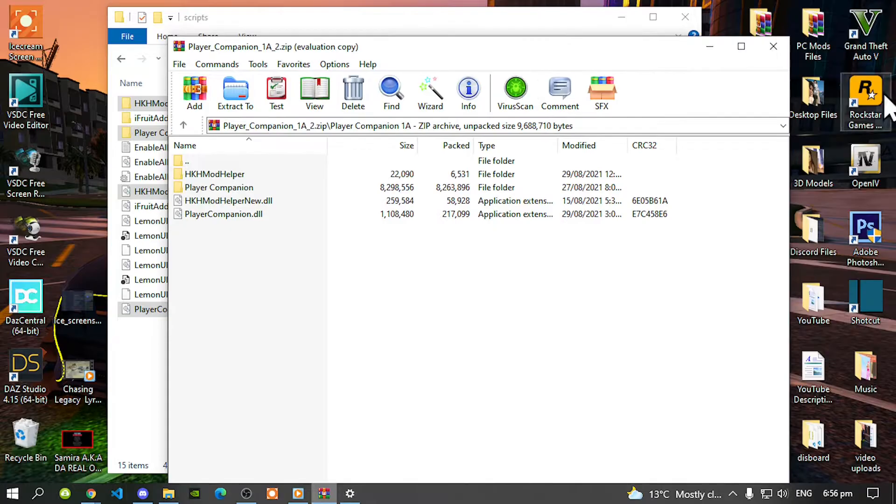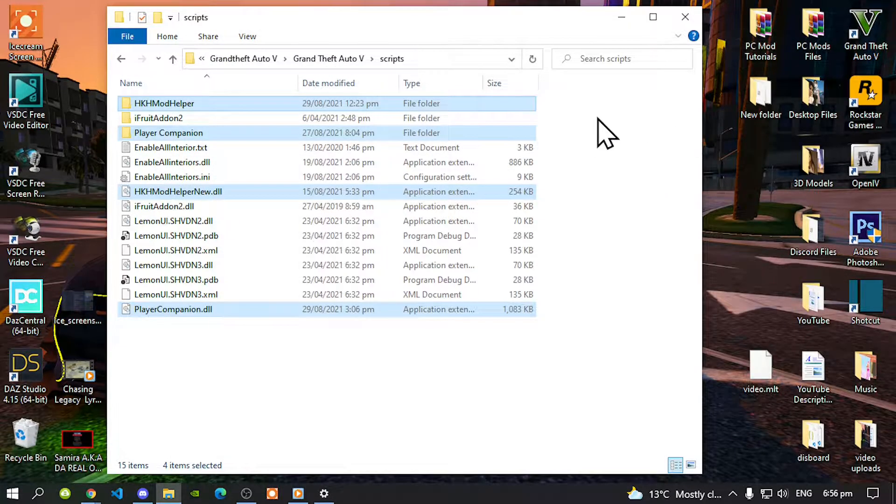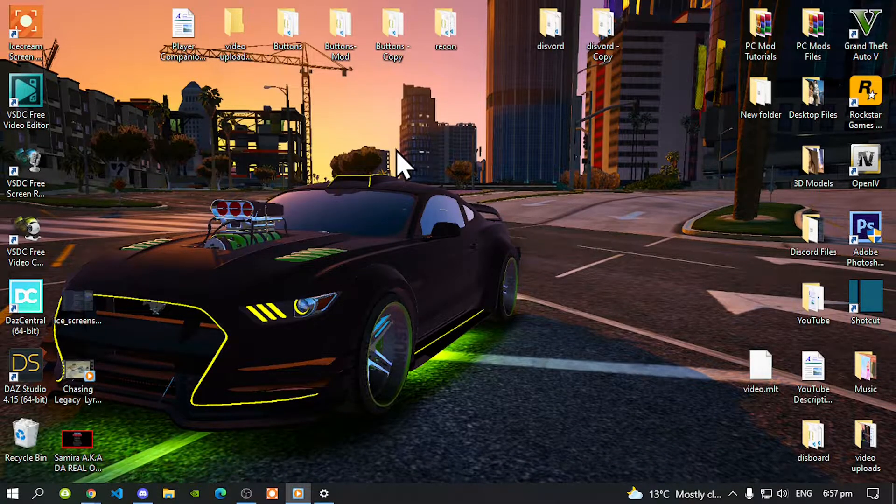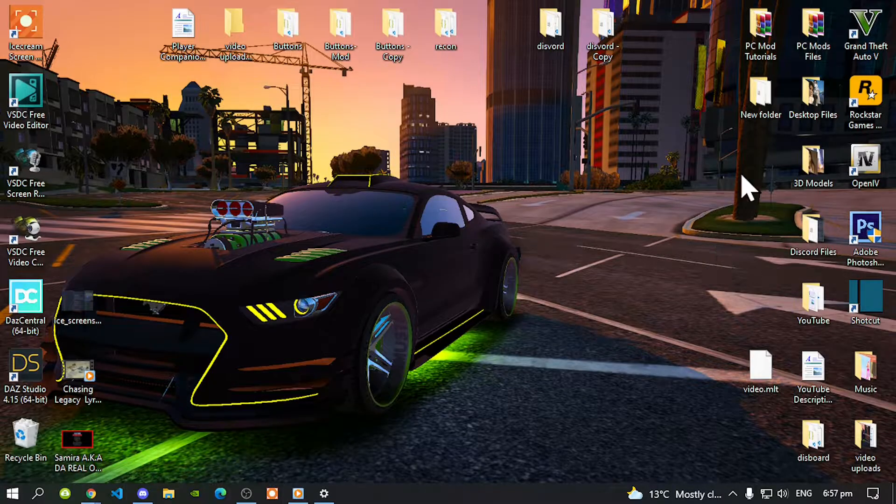Exit out of your Extract Folder. Then go back to your Grand Theft Auto V main folder, right-click and refresh your Game Folder. Exit out of your Game Folder, right-click and refresh your Desktop and I'll see you guys in the game.